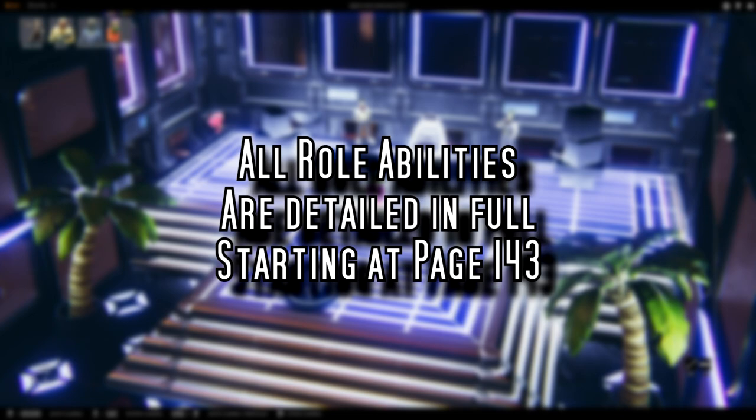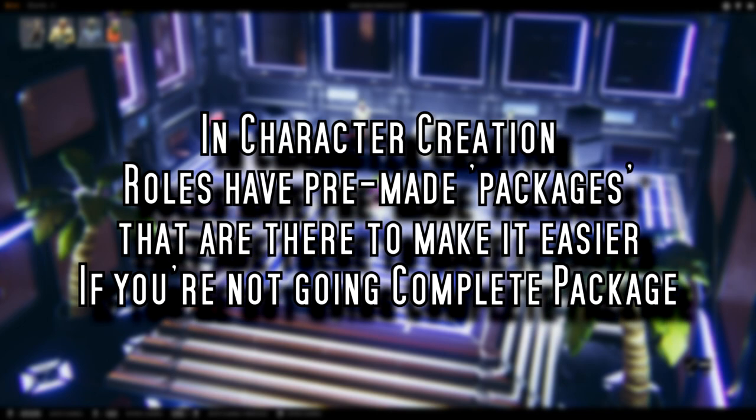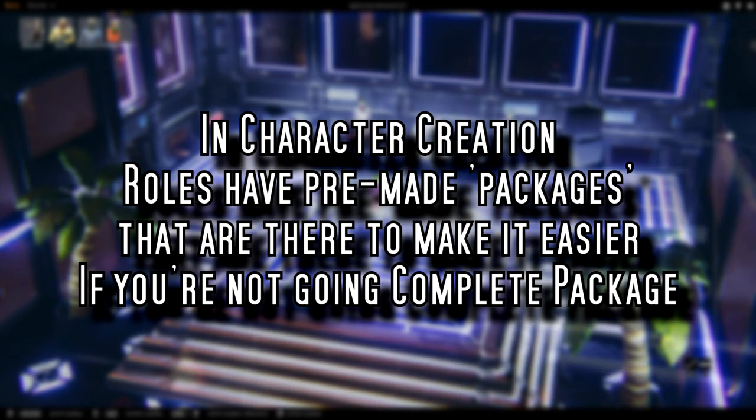If your role ability lines up with what you want your general vibe to be, you're set — that's what you're going to shoot for, and you've picked your role. In character creation from here on out, that role choice is going to decide a few things for you in the rest of this. You'll see when we get down to your skills and your gear. Spend a lot of time with the role ability section to be sure this is the flavor you want to bring to the table.